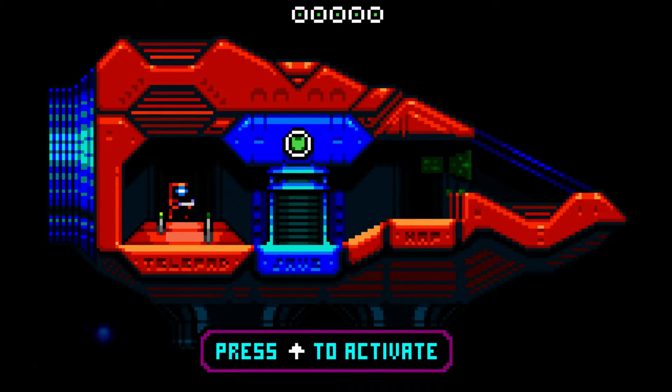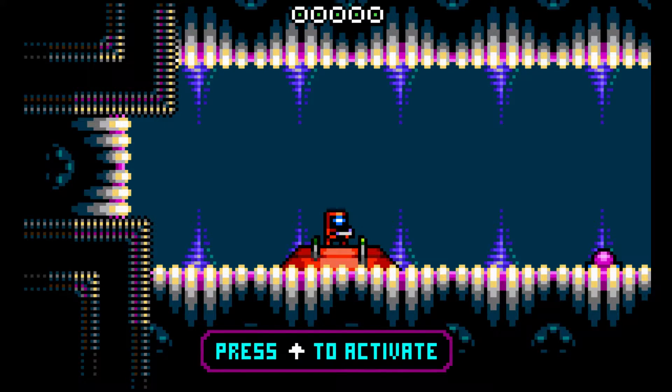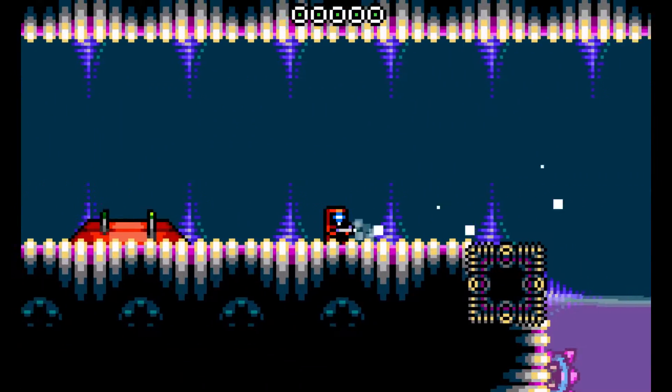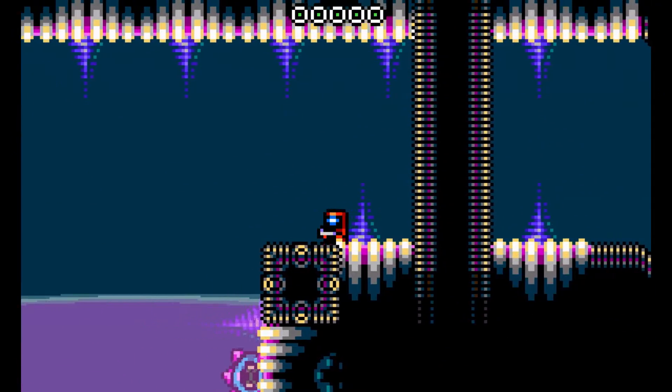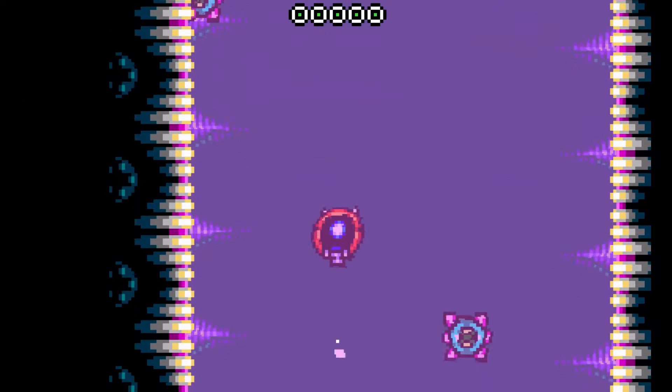Hello everyone, welcome back to Positron Plays Zeo Drifter. Last time we did a little bit of exploration, got a submarine, got an upgrade for our gun, got a couple health upgrades, killed a boss. We actually did a lot in a short period of time. It's now our second planet here, let's do a little more exploration.